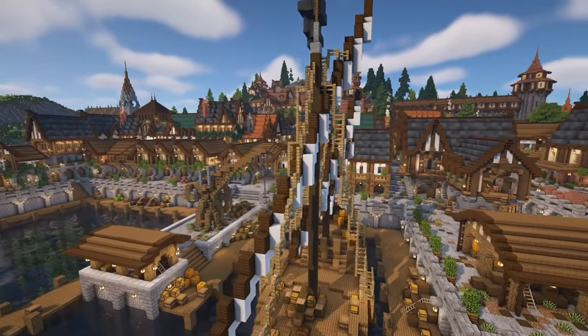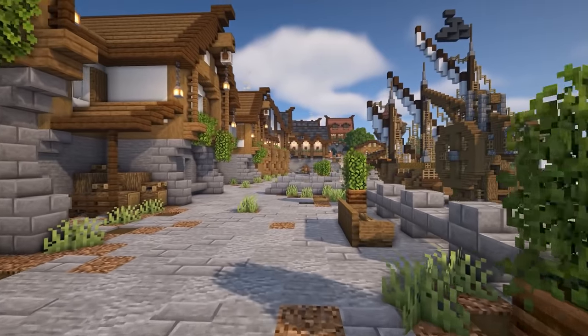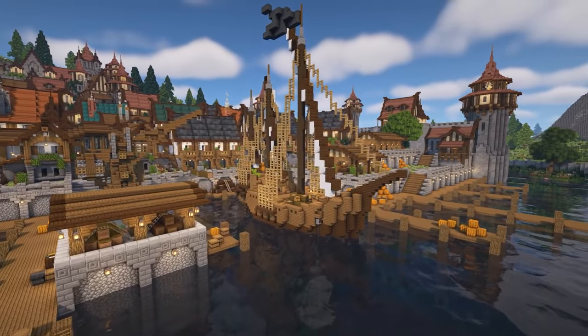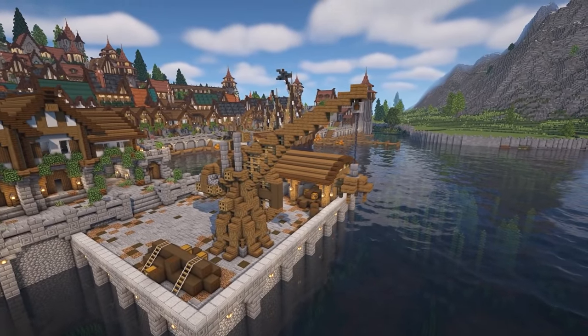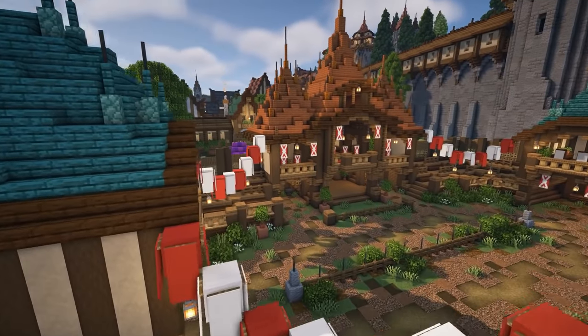How about taking on a larger scale project such as docks? These are great because you can add so many details that just add so much life to a town. You can include higher and lower levels to the docks themselves, and you can include boats, ships, storage, cranes, warehouses, lighthouses, and so much more. Having so many things to build really helps keep you motivated and inspired to continue building.